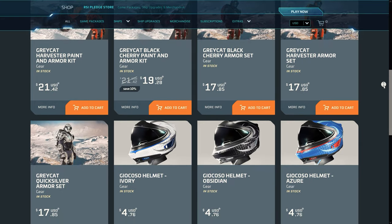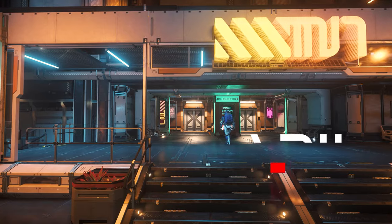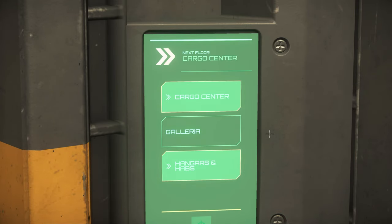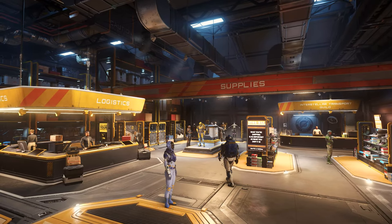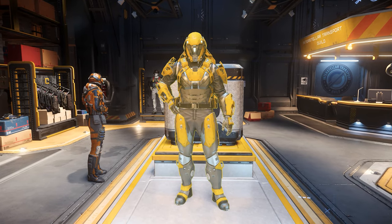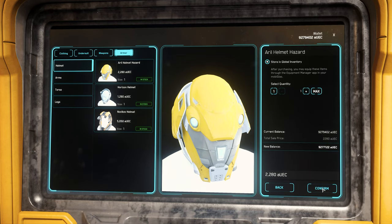But we can buy two versions in-game. The yellow Hazard version we find on the cargo deck of space station Everest Harbor, which is located above the main planet Lowville. There we get the whole Hazard armor set for 8,370 Alpha UEC. The equipment includes the medium armor category, the high carrying capacity, and of course a flashlight.